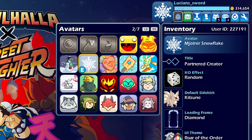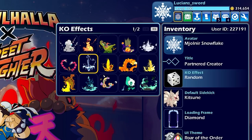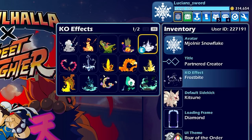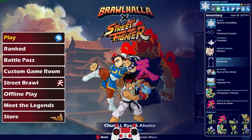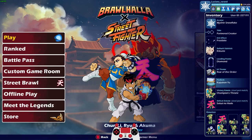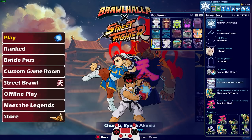So let's do the Mjolnir Snowflake for Avatar. For KO Effect, I do have the Frostbite KO Effect. And then I'm pretty sure we can do the podium — let's do a Winter Podium. There we go.